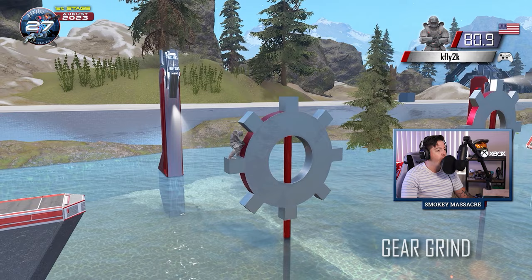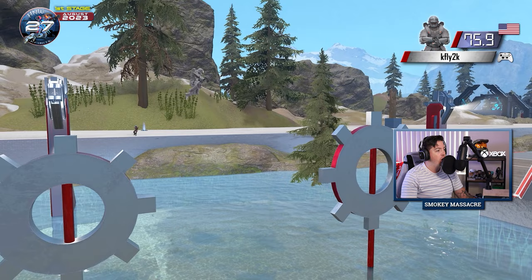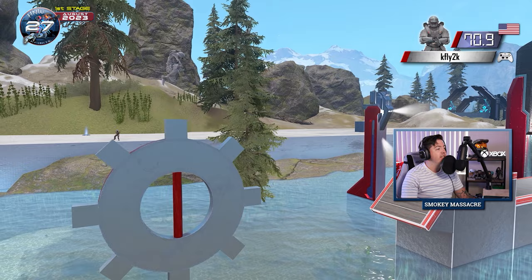This obstacle is very simple in design. This transition, you actually have to go to the right, and he does it very well. And these are very thin gears, you have to stay perfectly centered. KFLY does it nicely.